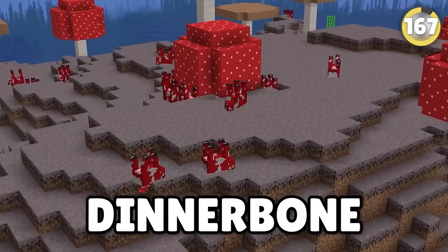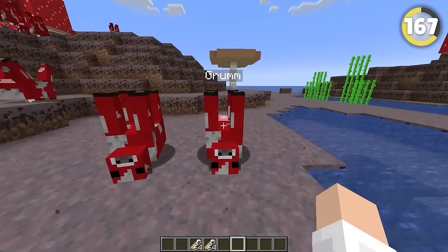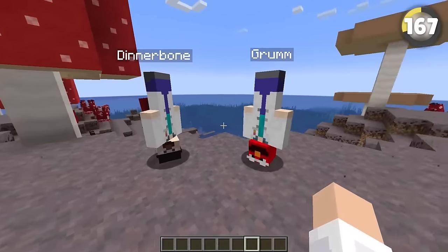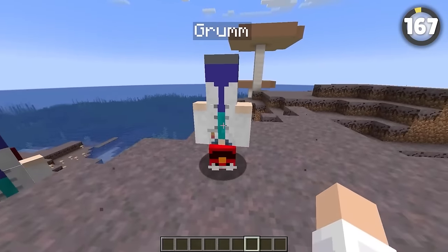Everybody knows that naming a mob Dinnerbone flips it upside down. But I bet you didn't know there's a second secret name that does the same thing. If you call the mob Grumm with two M's, it'll do the same thing. This was added at the same time as Dinnerbone, so I kind of feel bad it didn't get as much attention. Poor Grumm.